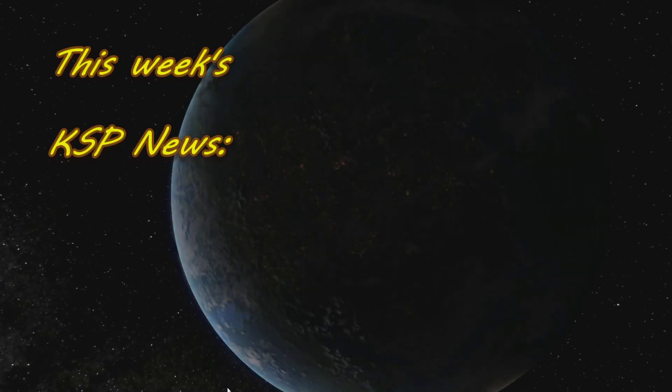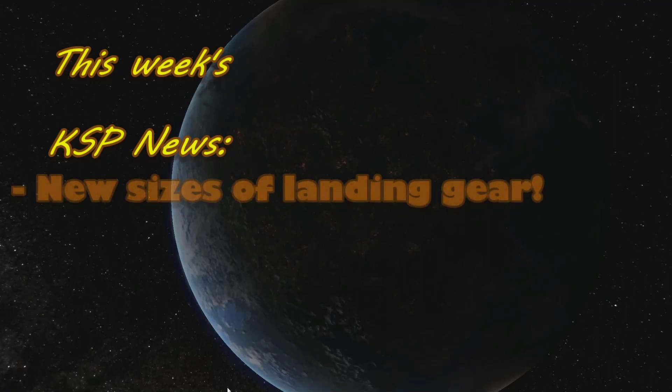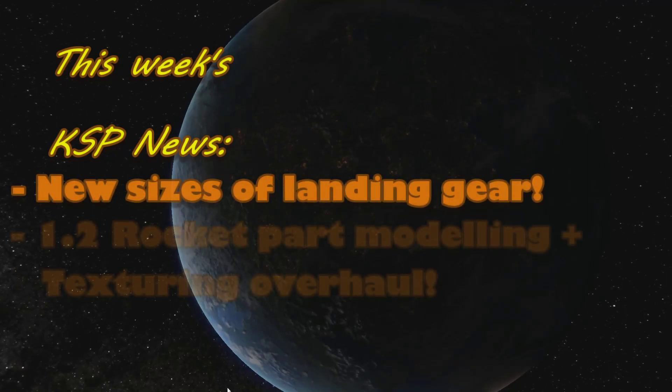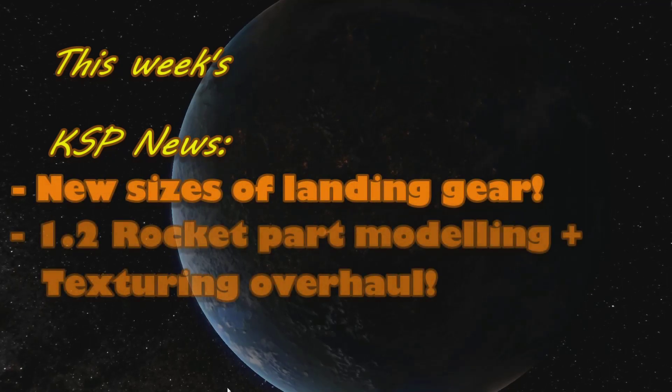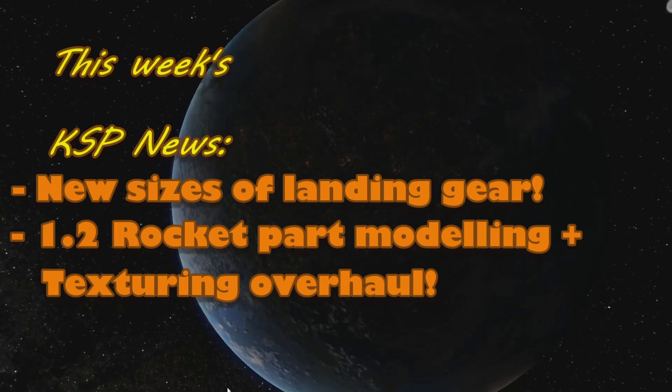On this week's KSP News Show, Squad announces yet another overhaul for aircraft landing gear in 1.1, and a surprise tidbit of 1.2 information is announced, with the modelling and texturing of all rocket parts to be looked at and overhauled. All that and more on this week's KSP News Show.